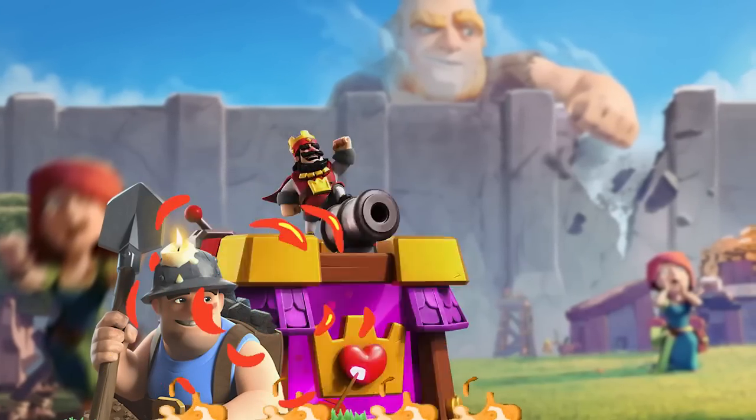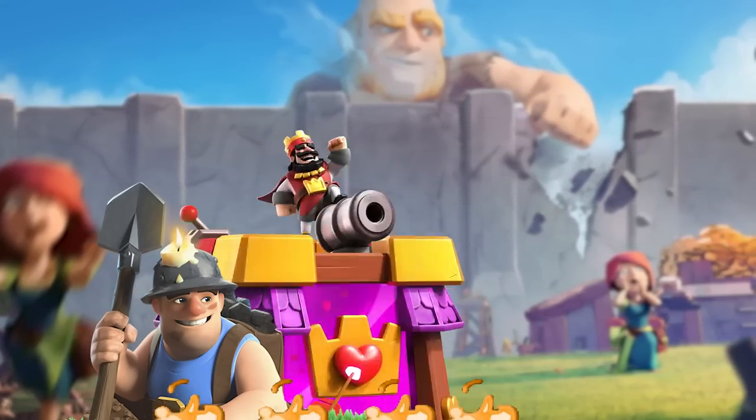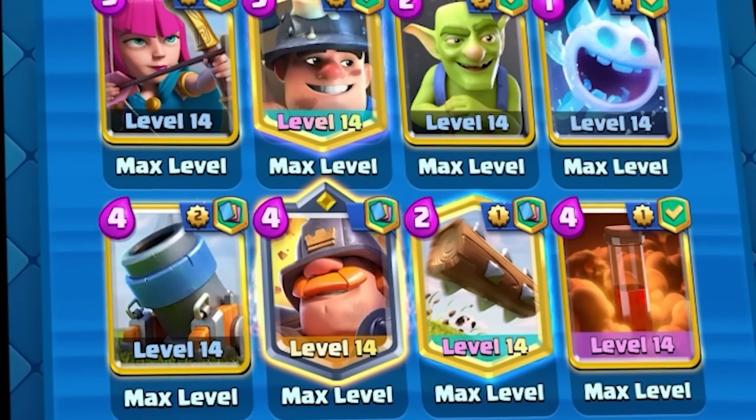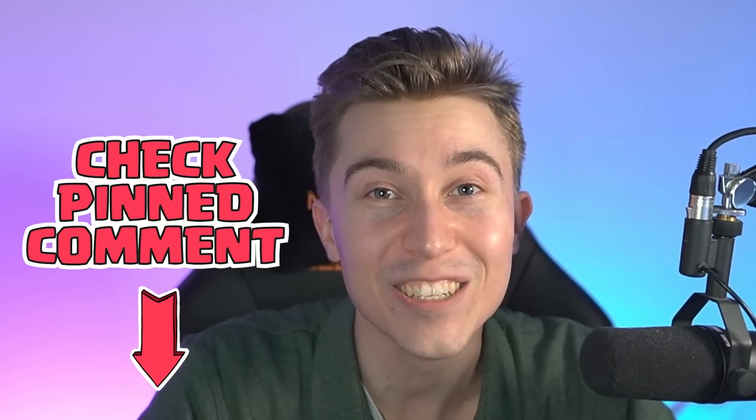Meanwhile, your Miner, Poison, and Log will get directly on your opponent's towers to trickle their health down. With good mechanics, this deck is impenetrable. If you don't have Mighty Miner, use Knight instead. And if you want to see more gameplay on this exact deck, check out the pinned comment or the link in the description for a full video from my main channel. Let's jump straight into some games and assert dominance.